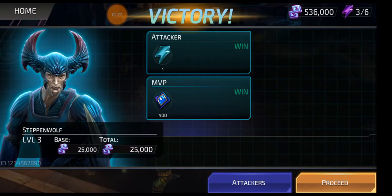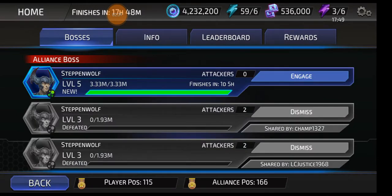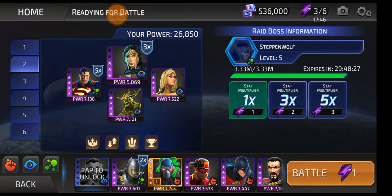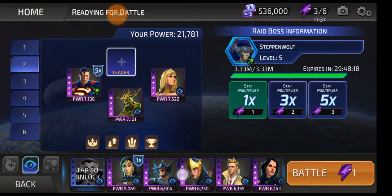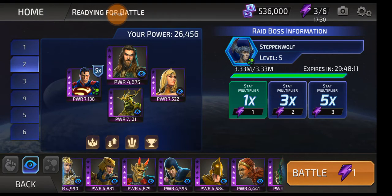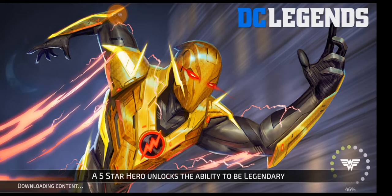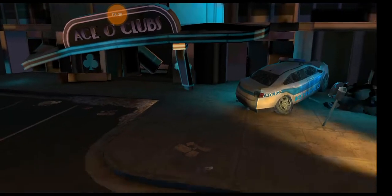Now that they have fixed Aqua Bro, I'm gonna try him. A level five — nice. Let's try Aqua Bro. I keep using Superman even though he is green because he has a five times multiplier, and that is very important. He very quickly gets out of control.